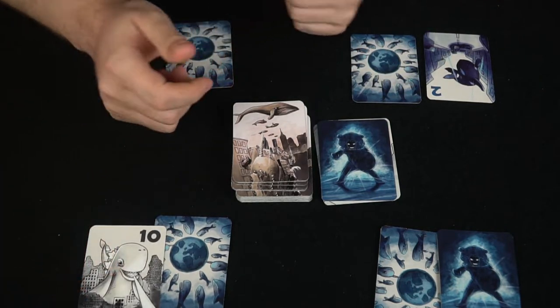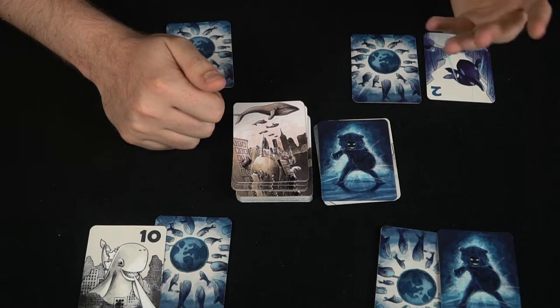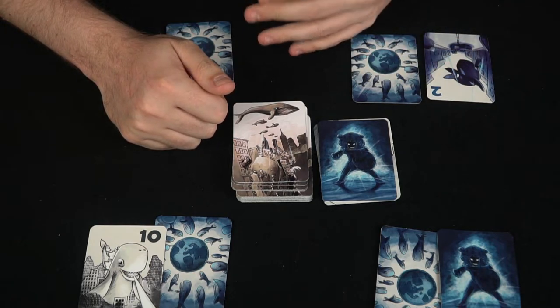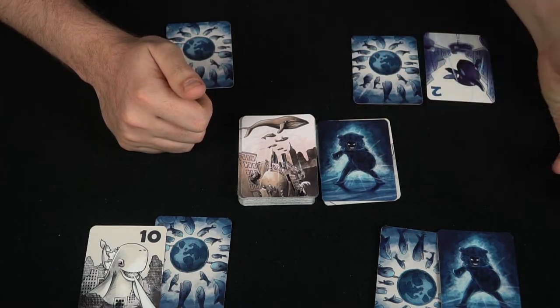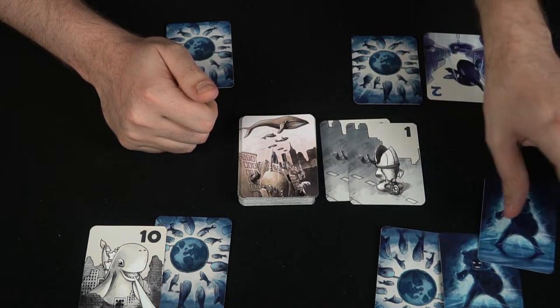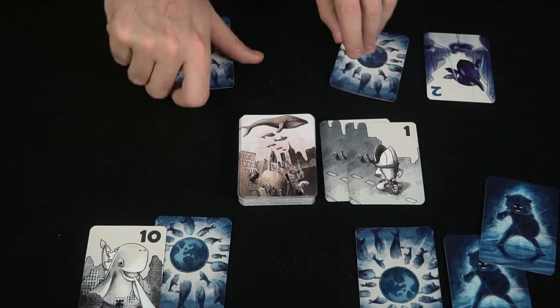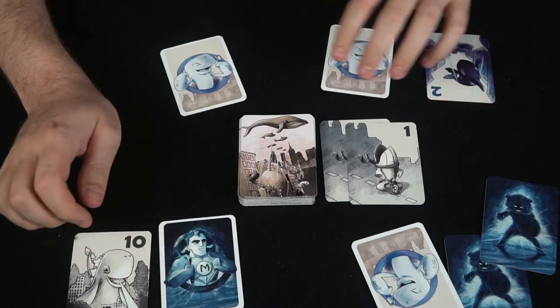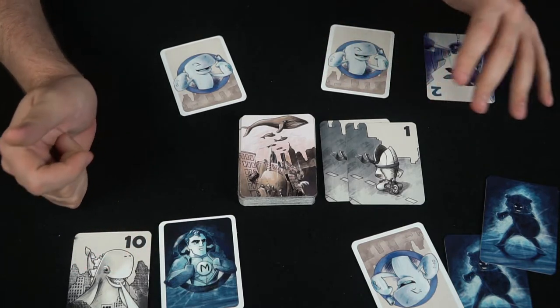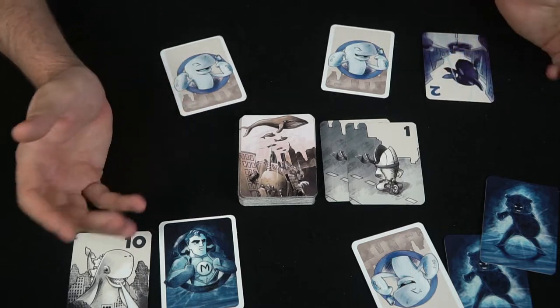The game continues around the table until a whale has two of each of the three colors, or someone accumulates three human cards. If three human cards are all on one player's side, humans win and everyone reveals their identity. Otherwise, the whales compare points and the whale with the most points wins. That's how you play Whales Destroying the World.